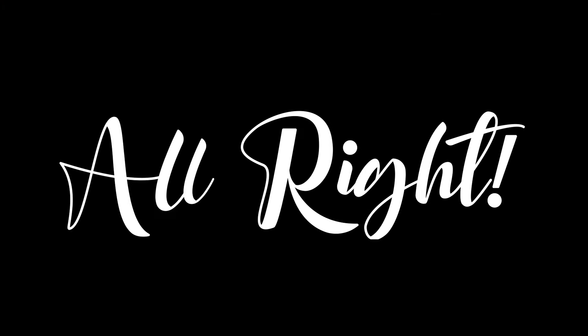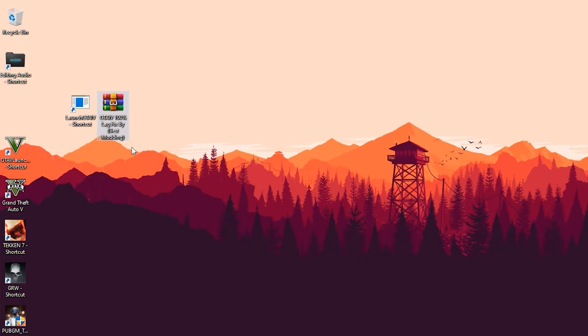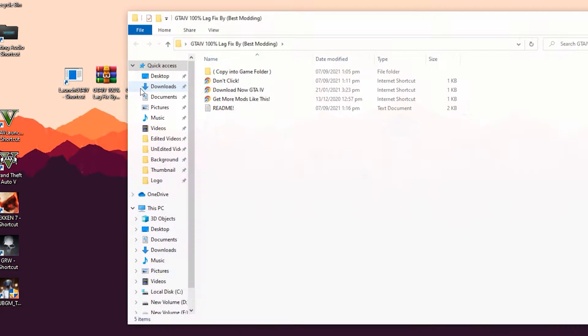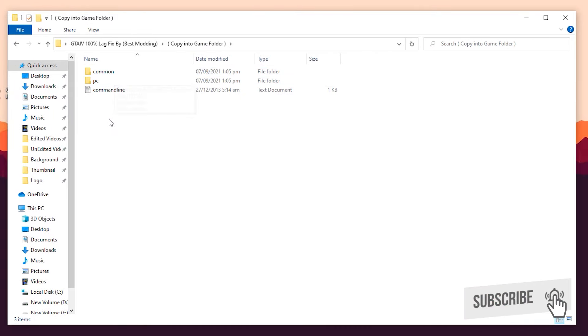Let's fix this. First, hit the link down below and download this file. After downloading, simply extract the raw file, and now open the extracted folder — here are the files. Open that first and copy into the game folder.